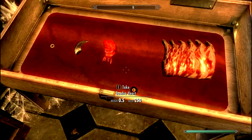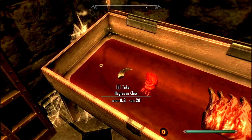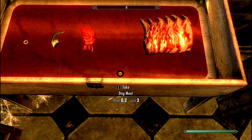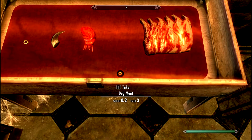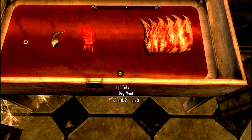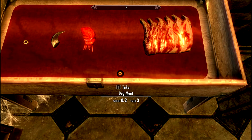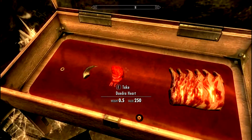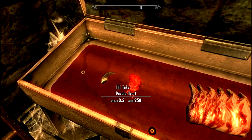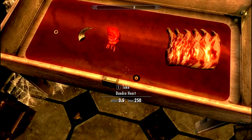Once you open this, if you watch the arrangement of these items over here, you can clearly see — if you have some gaming knowledge — that these are the Dracula body parts arranged in the same manner as the one that Simon used in his quest. I'm quite sure that's the way. So basically this is a Dracula arrangement similar to that of Castlevania 2, but with Skyrim items.